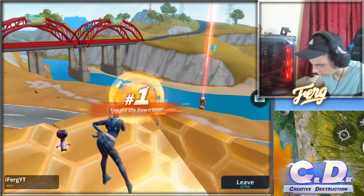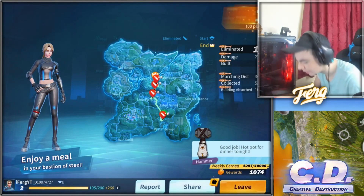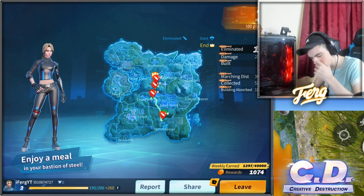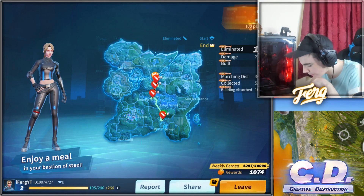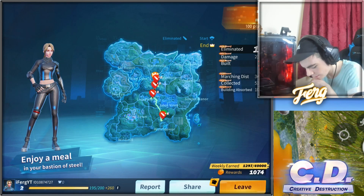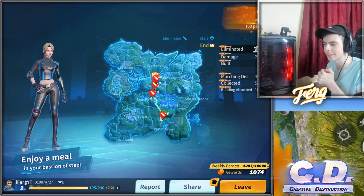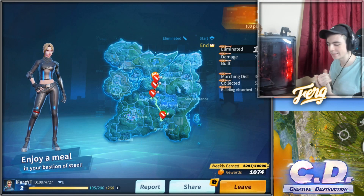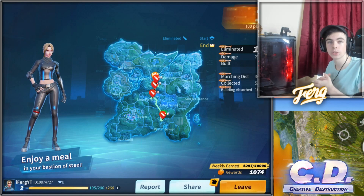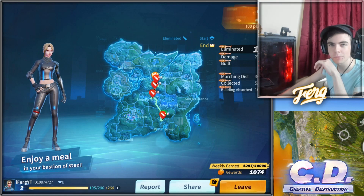2300 damage dealt, built — marching distance, so we traveled like 3.5K, collected 5100. We got the swift dub right there! So if you guys are interested in this game make sure to click the link down in the description and download it for yourself. Let me know what you think about it in the comment section down below, and if you're new around here make sure to subscribe. It's been your boy Ferg!